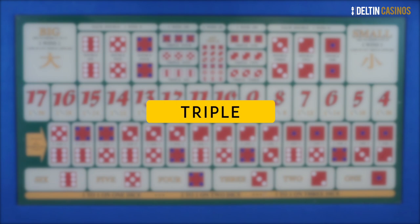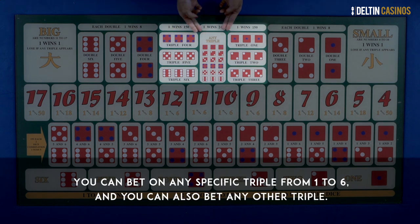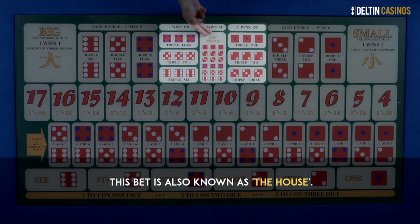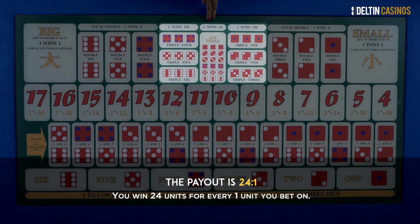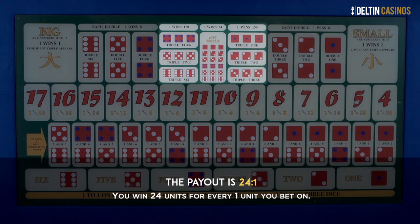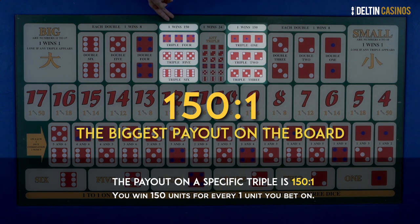A bet on a Triple is a bet that all three dice will show the same number. You can bet on any specific triple from 1 to 6, and you can also bet on any triple — this bet is also known as the house. The payout on any triple is 24 to 1, so you win 24 units for every one unit bet. The payout on a specific triple is 150 to 1, making it the biggest payout on the board.